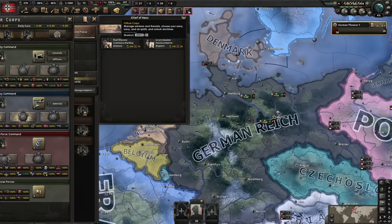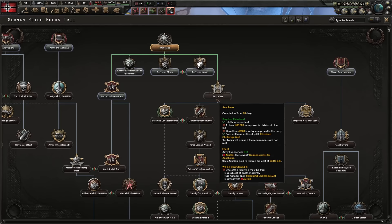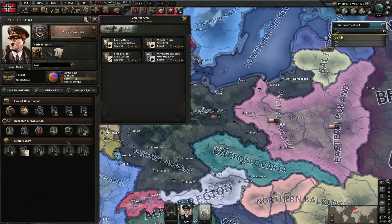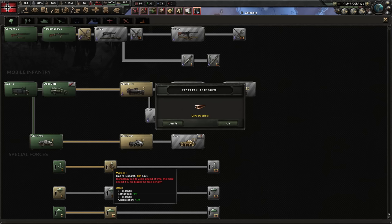Starting off with naval reformer — tag that for extra XP. We've got to launch from the chief, so we'll do some army innovations and work on army XP. Army offense first. The first marines tech is complete, and all the other grades are pretty OP too — soft attack and extra org is amazing. Infantry that perform better is pretty much what special forces are.